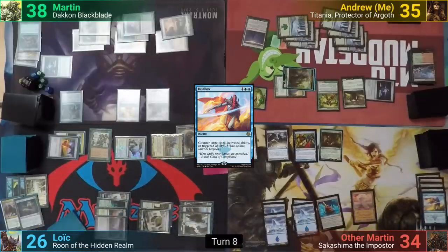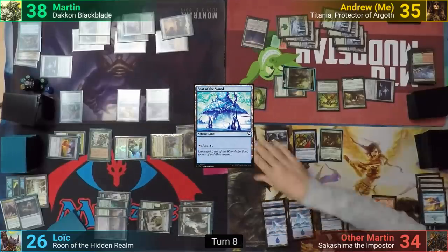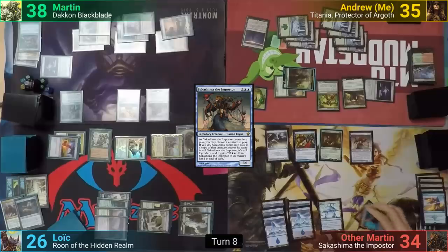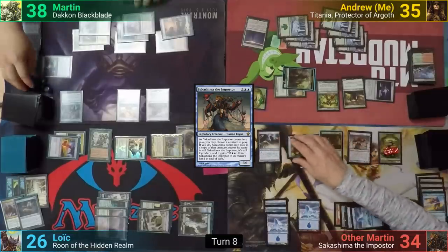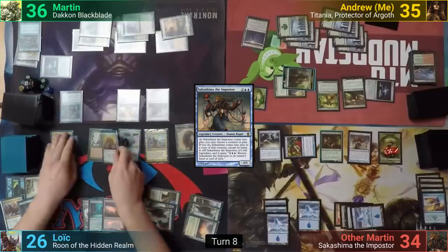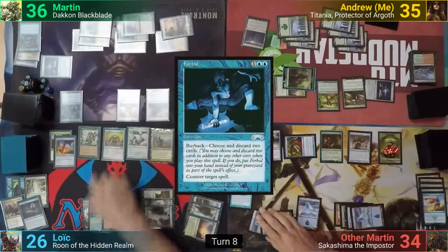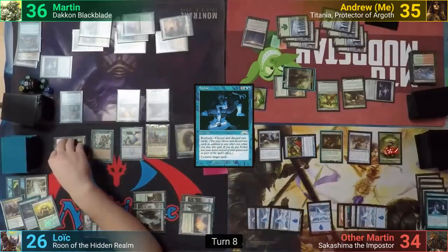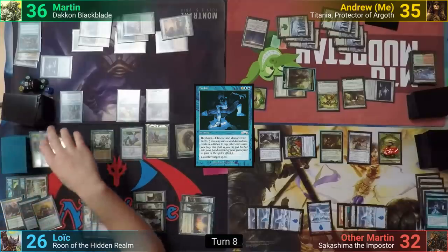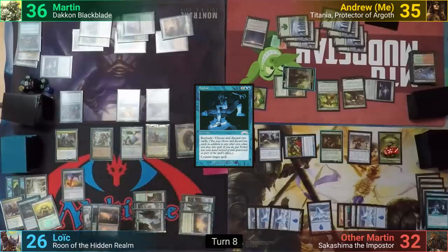Other Martin untaps and draws. He plays Seat of the Synod, drawing a card from the Horn. He then casts his own commander, Sakashima, having it come in as a copy of Avenger of Zendikar, making 8 plant tokens of his own. He swings at his natural arch-enemy, Martin, with the Sower, and passes. Loic untaps and slams down a Sun Titan, which is swiftly countered by Other Martin with a Forbid. Loic then swings Brego at Other Martin for 2. Brego connects and Loic flickers Brego, the Restoration Angel, and the Wall of Blossoms. The Restoration Angel then flickers the Wall of Blossoms again, so Loic draws two. He plays a land, draws from the Horn of Greed, and passes to Martin.